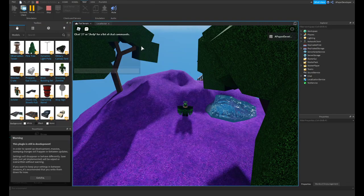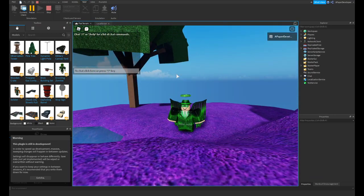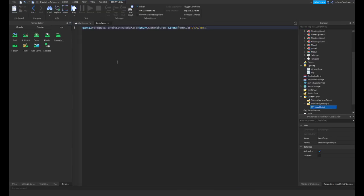Now let's go ahead and hook this up to something actually useful. If you don't need any more help, you can just stop the video here. Alright, so now I'm going to be showing you how to set it up so that you can have a portal or something like that set your terrain material color.